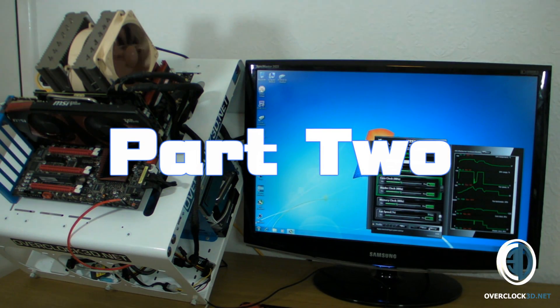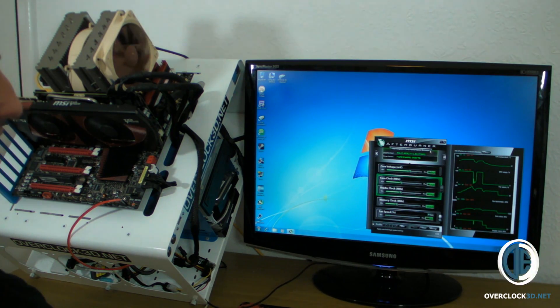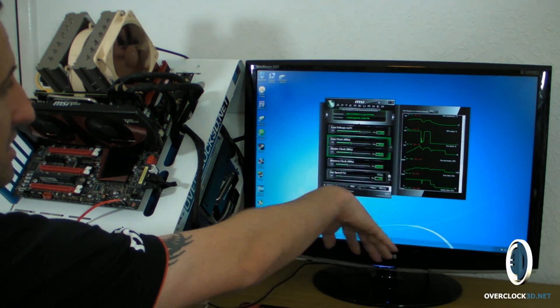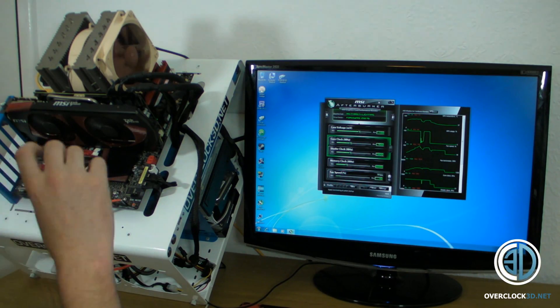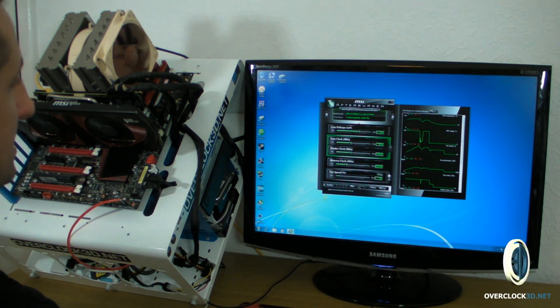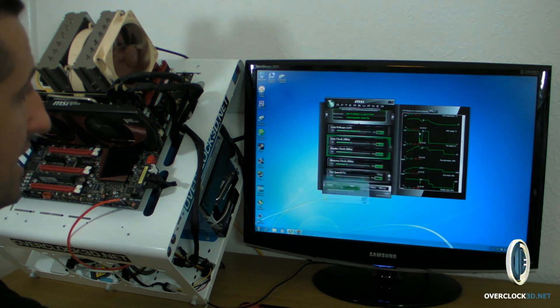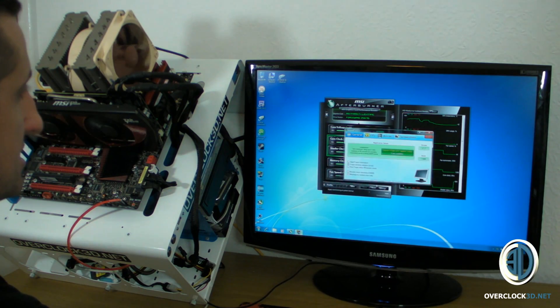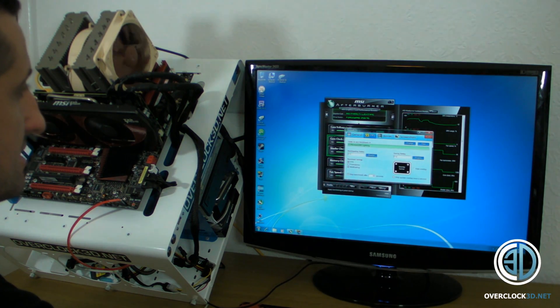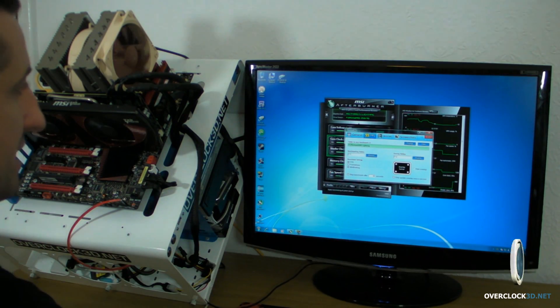Right guys, this is going to be the video for the GTX 480 Lightning gameplay video. If you want to see these kind of specs any better, then you can just go into 1080 mode and you'll be able to see stuff a lot easier. I'm going to have FRAPS running — you'll see the frames per second up there.